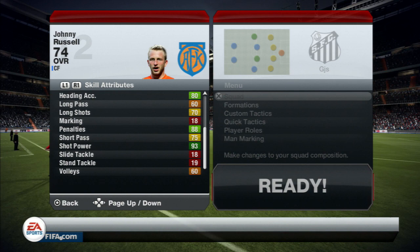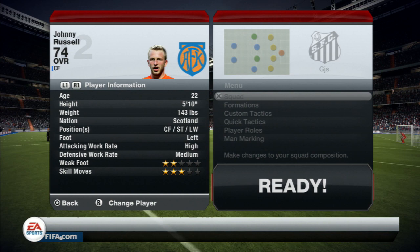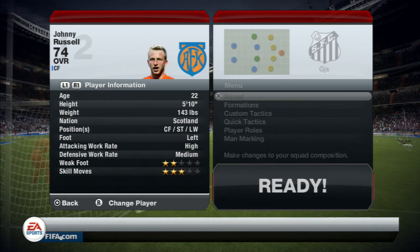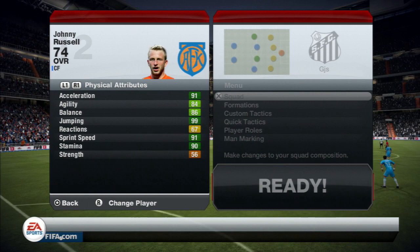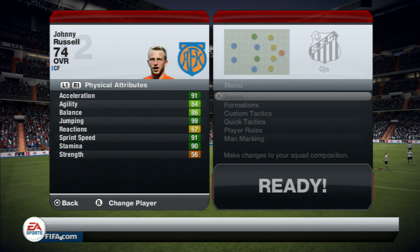He's got 2 star weak foot and 3 star skills. He has a high attacking work rate and a medium defensive work rate, which is actually pretty decent for a striker. He is also left footed. He has 91 acceleration, 80 agility, 86 balance, 99 jumping, 67 reaction, 91 sprint speed, and 56 strength.